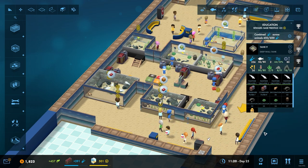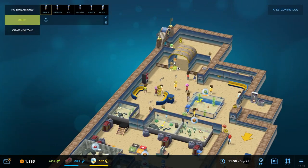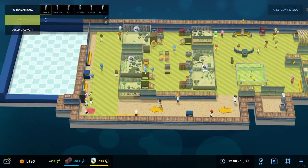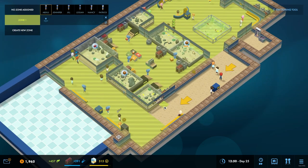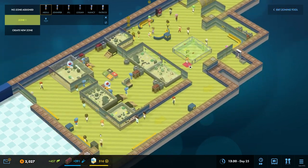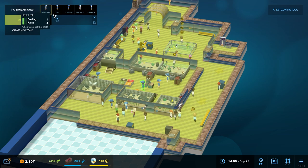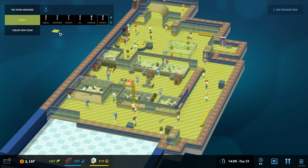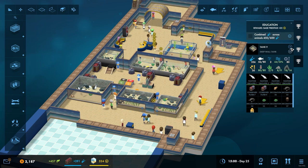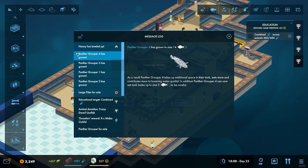They do require a lot more food though. I think I might hit a zone now. I'm going to just include everything over here, including that area there - this is all going to be zone one. And all you lot are going to zone one as well. That's our little staff workforce that sit over there. Okay, right, we're preparing nicely here. The panther grouper has grown, yes, that's fine. Large filter for sale for $400 - yeah I'll take that, because I think the next one to unlock will probably cost more than 400.